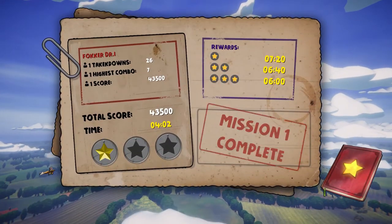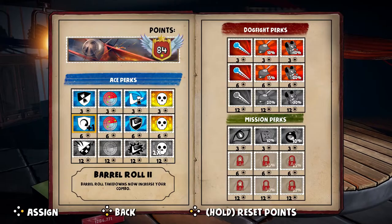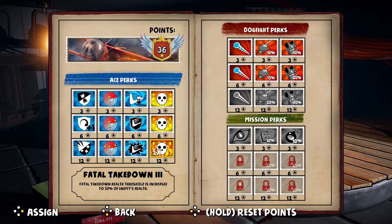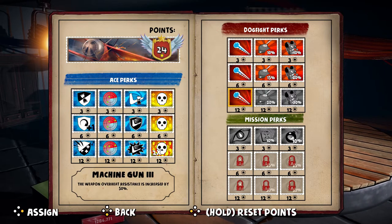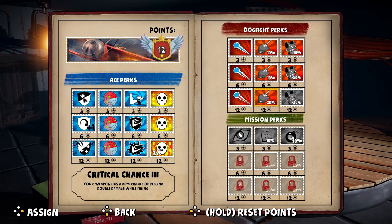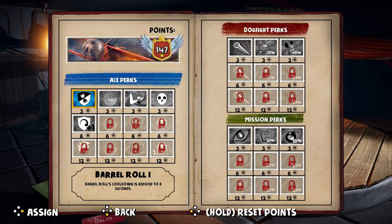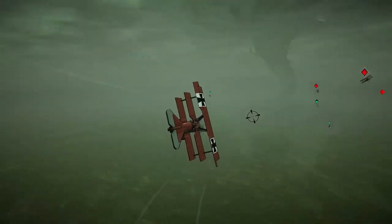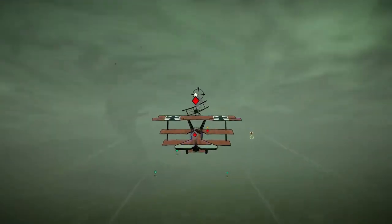You'll receive stars for completing every mission, and you can use the stars to develop your skill tree. You decide which play style suits you best and which skill you want to use first. If you change your mind, you can still reset the skill tree and distribute the skill points again.